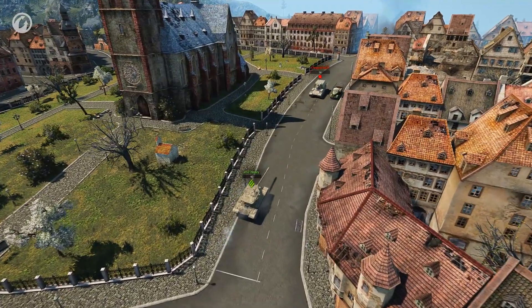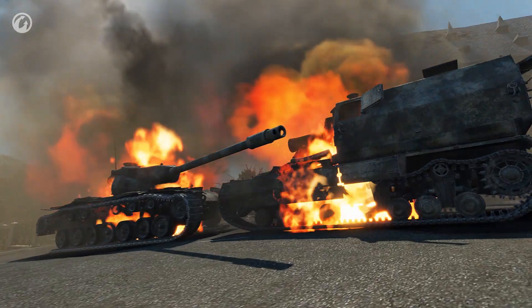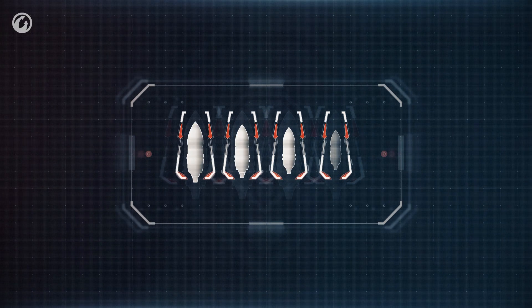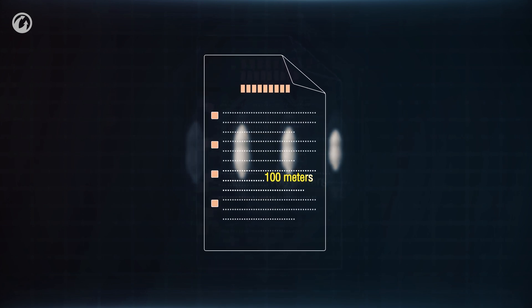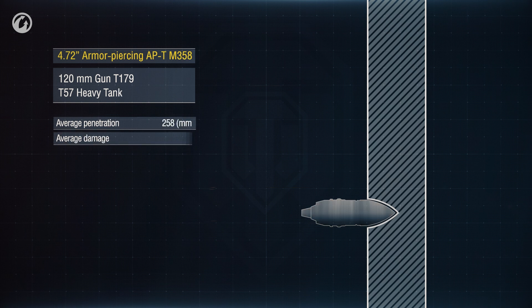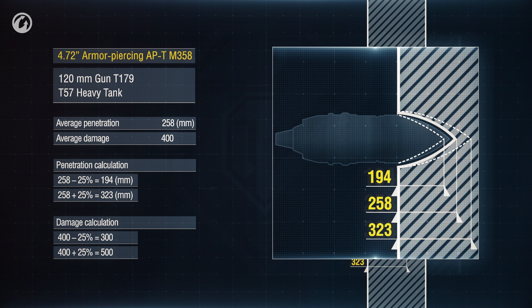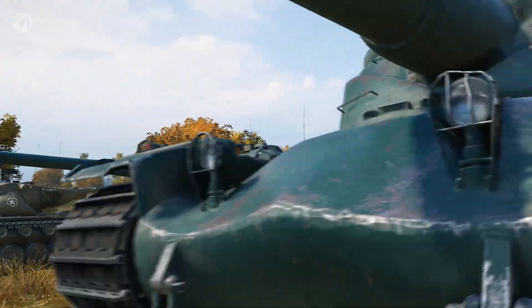To fire effectively, you should learn how penetration mechanics work and understand their principles. Let's start with some theory. Every shell in the game has its penetration capability. The documentation specifies its average value when firing from 100 meters. The actual penetration can be 25% higher or lower, and the damage caused is calculated in a similar manner.